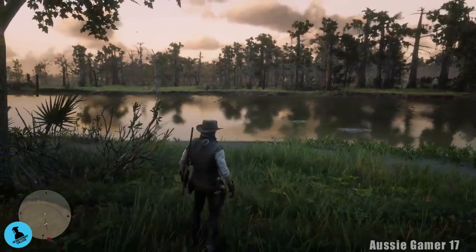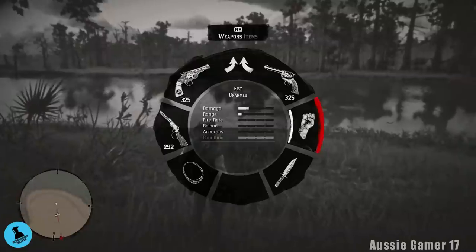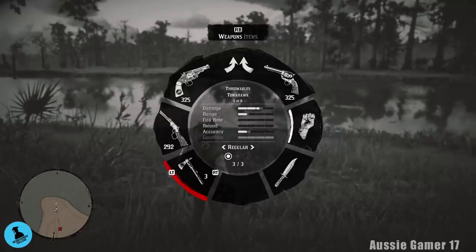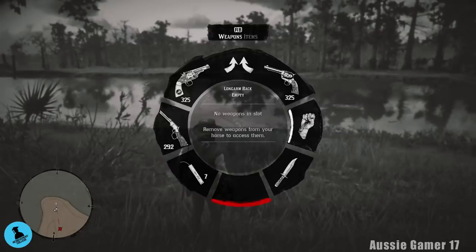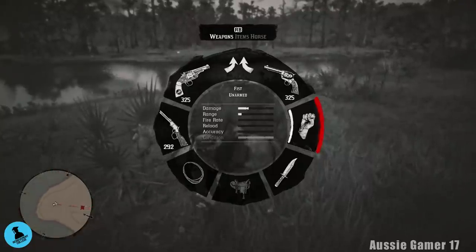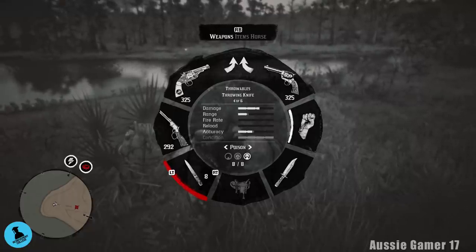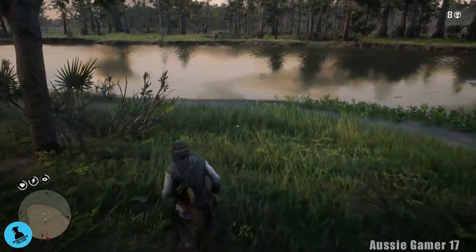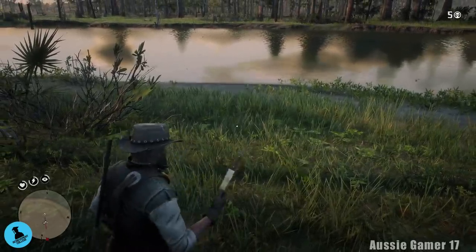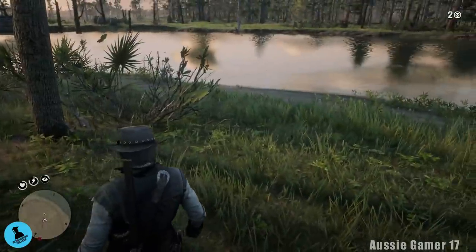That'll be the six that we need — let's just grab this extra one. Now before we can actually craft I want to craft poison knives because we're actually going to be using some poison knives for another challenge. But before we can actually use any poison knives we are actually carrying too many at the moment. They must be in the saddle — let's find the horse. We need to equip our poison throwing knives.